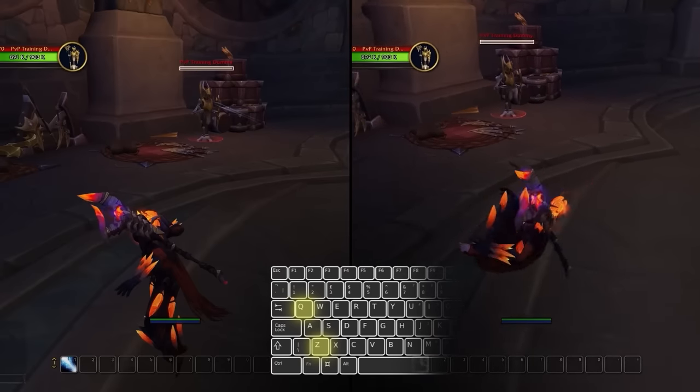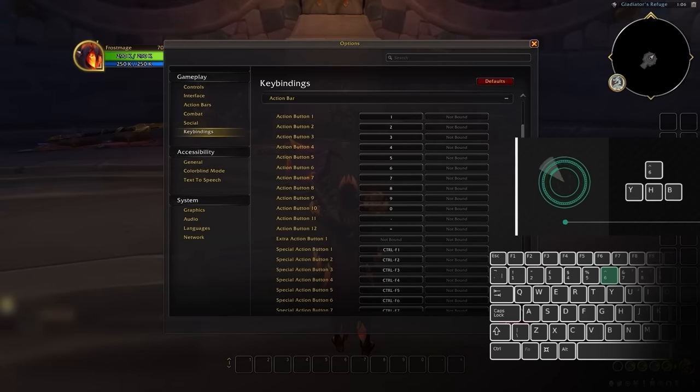And lastly, at the C tier, we have 6, Y, H, and B, which are much slower to press compared to the keys covered earlier. This doesn't mean you should never have these as binds, but they are the least desirable binds for frequently used spells.